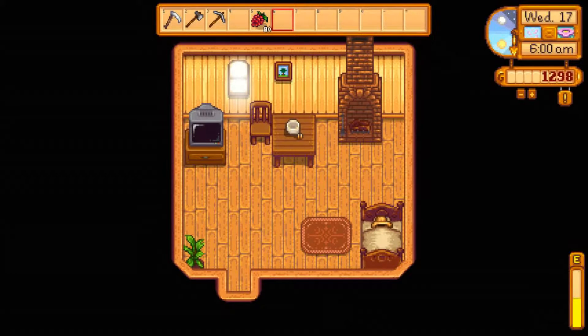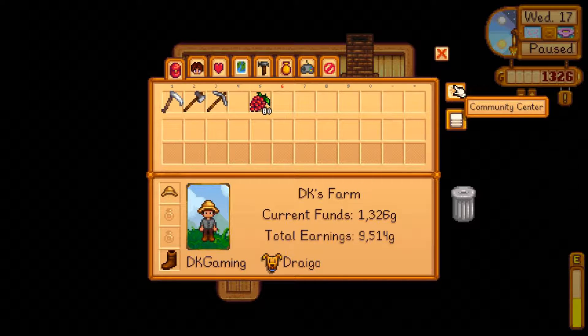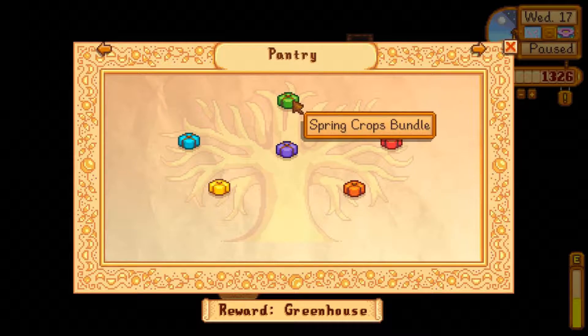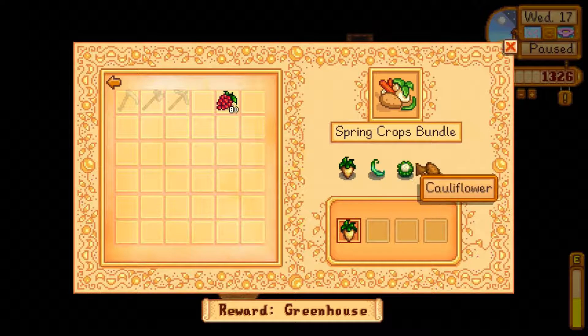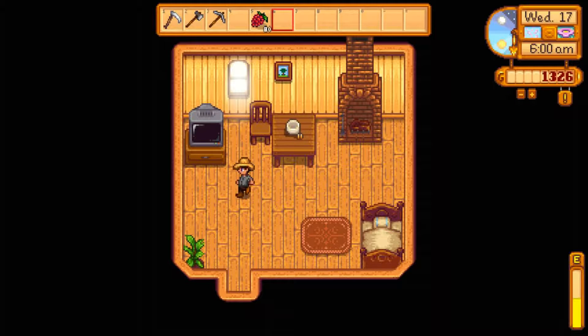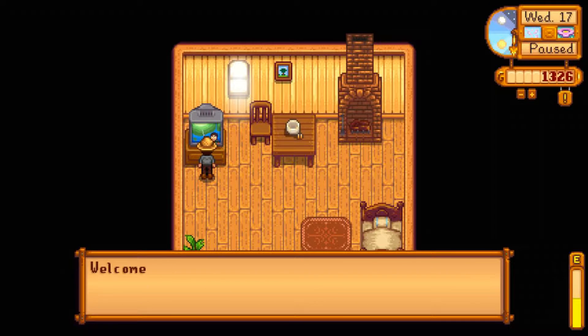Hello and welcome to day 17 of year 1 of my Stardew Valley series. Just quickly before we get going, I'm looking at what I need — green bean, cauliflower, potato. I don't think I've got any potatoes actually. I need green bean, cauliflower — easy enough. I'll need to get potato planted. But let's have a look at the day and hope for rain.